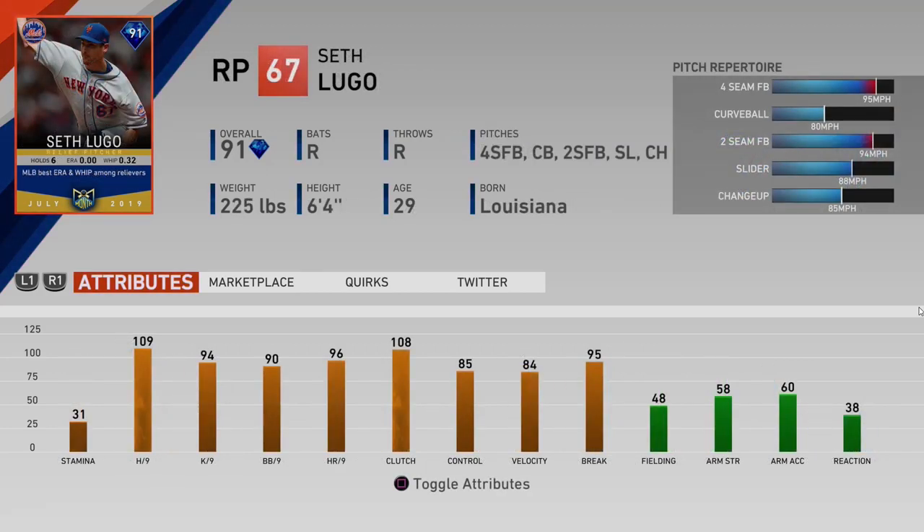Next is a monthly award player — a Met with a zero ERA. The Mets had an 11 and 1 record in their last 12. Seth Lugo has been a big part of that success. Nothing below a 90 in the per nine stats — great control paired with 109 hits per nine — and a full pitch repertoire including an 80 miles per hour curveball. A lot of these July flashbacks are above 90 so far.